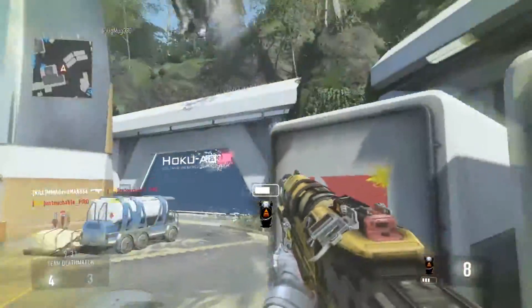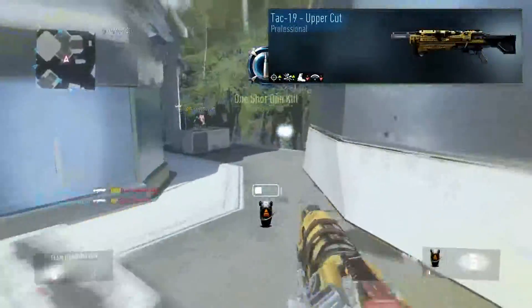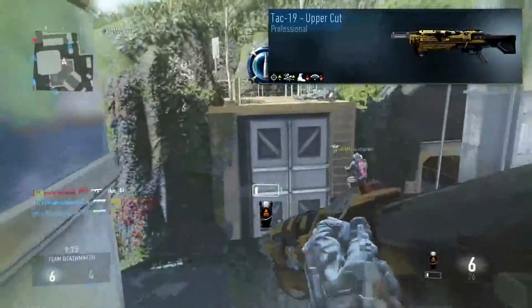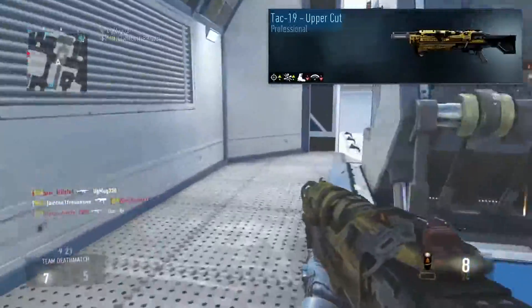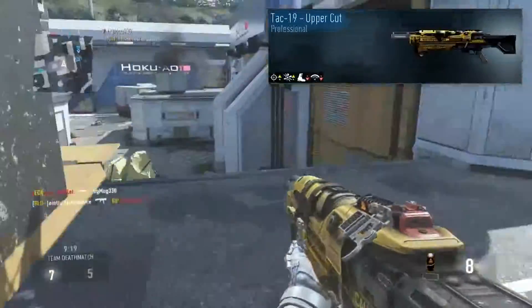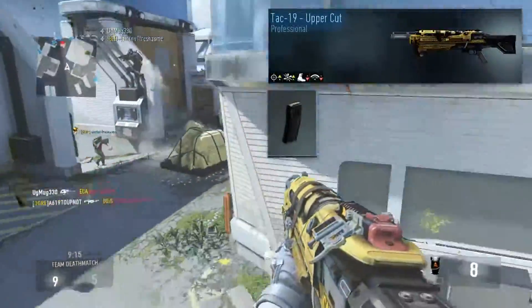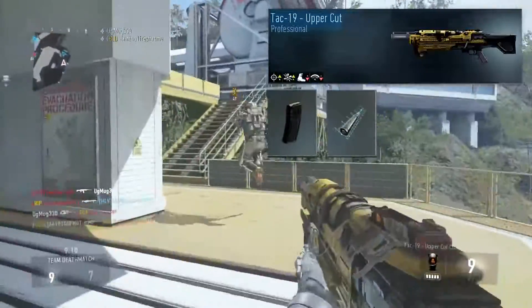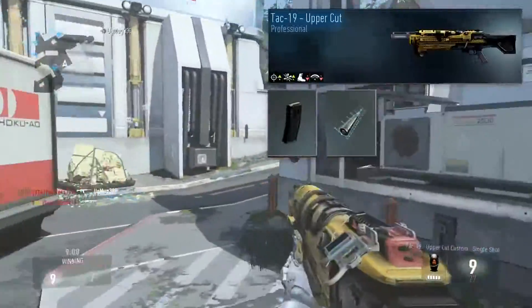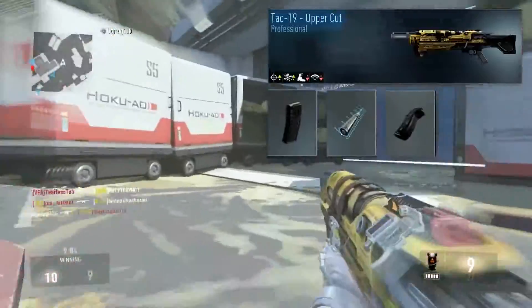The gun is the Tech-19 uppercut. I'm using this because I only have this and the Haymaker as my Tech-19 variants, and in my opinion the uppercut is the better of the two that I have. My attachments are extended max because I feel that six shells is too small, even for a pump-action shotgun like the Tech-19, advanced rifling because this variant does have a smaller range than the base variant, and a quick draw handle just in case my instinct of aiming down sights kicks in.